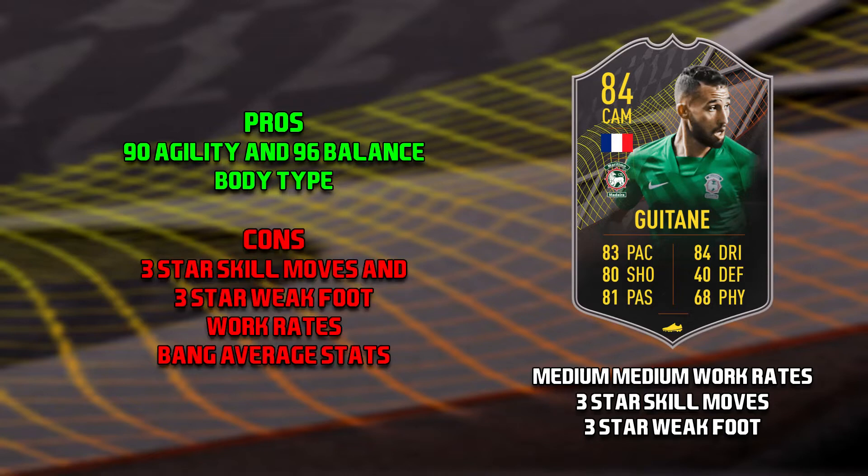The cons of this Goutain card would have to be his 3 star skill moves and 3 star weak foot. He's a CAM and he's not good on both feet, and he doesn't have any skill moves. His work rates are medium medium. As I've said before in many a player review, medium medium work rates are by far the worst. And then the con — he's just got a bang average card.